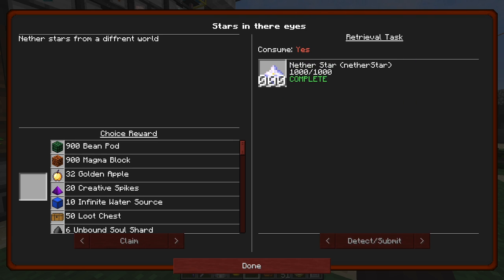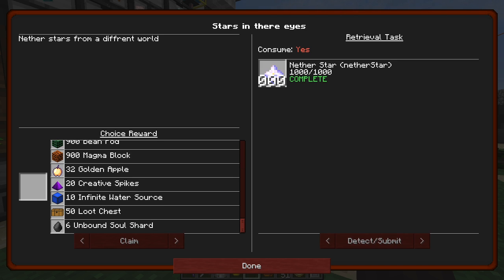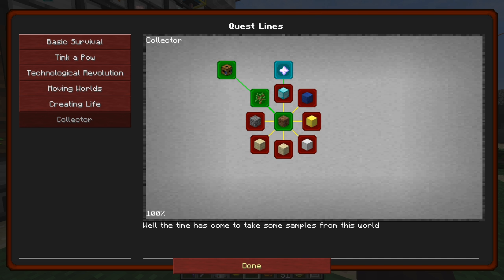I've got a choice reward and I honestly don't know what to choose. I'm sort of torn between 900 bean pods and 50 loot chests. Water sources I've already got, creative spikes I'm not sure I'll ever need again, or maybe six unbalanced soul shots. If anybody knows what the best one is, please let me know because I'm stuck on that one.